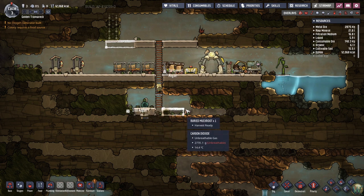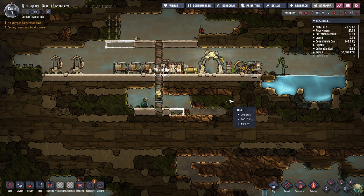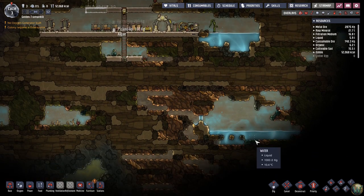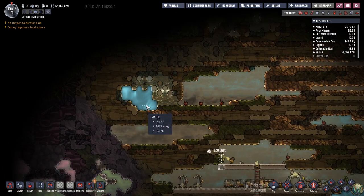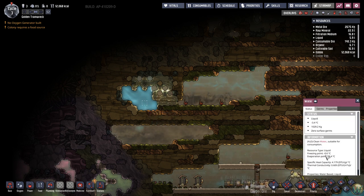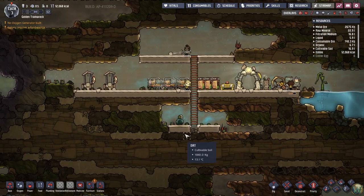Liquids don't change state for at least two degrees after their state change point. Water freezes at minus 0.6 but doesn't actually turn into ice until minus 2.6 — kind of. It's a little vague and I'm not sure why this is still liquid water at minus 3 plus, but that's how it works. I always do at least two bathrooms because once they get used so many times — maybe 12 or 15 — they have to be cleaned, which is a nasty job but somebody's got to do it, at least until we get regular toilets which require plumbing and a stable water supply.